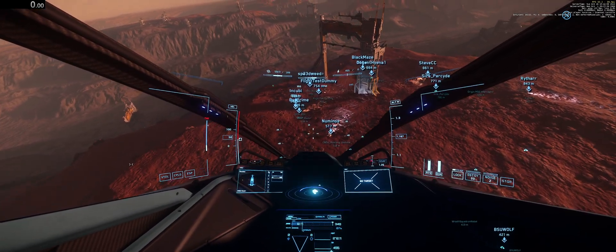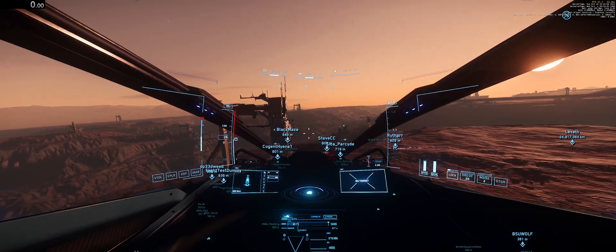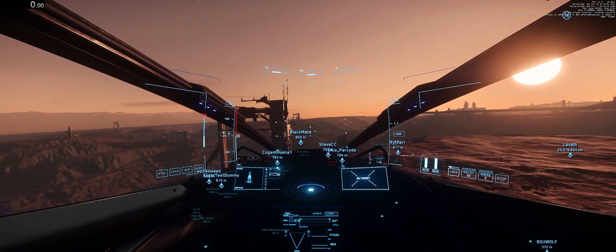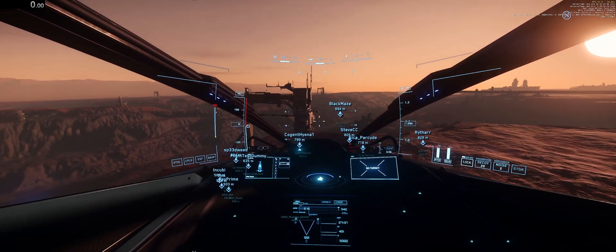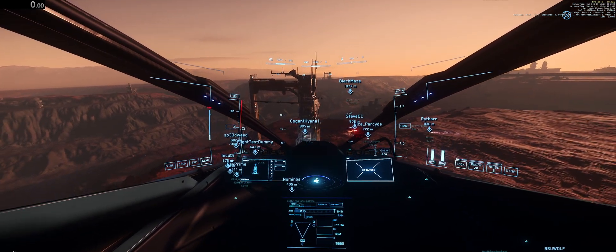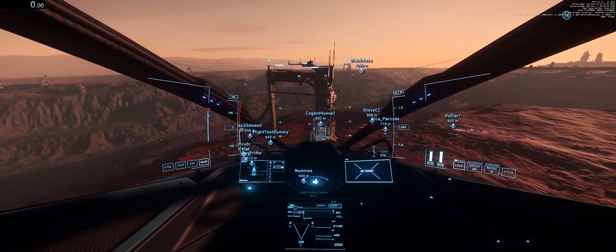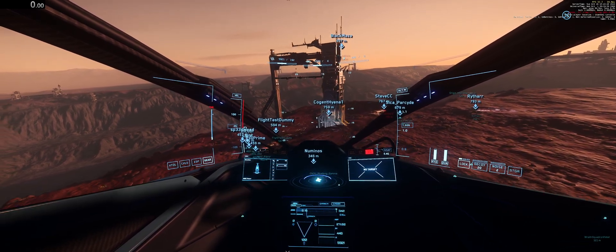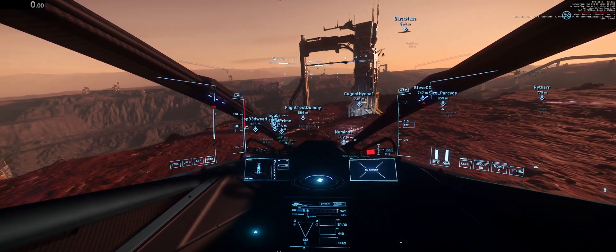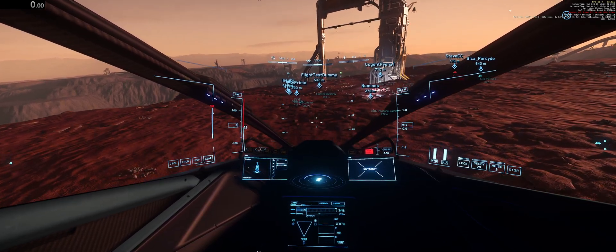Right now I have my landing gear up and I'm using my bottom thrusters ever so slightly to maintain altitude. I'm going to engage my landing gear — so now it is down — and now I'm not using my bottom thrusters. What I'm going to do is gently use my top thrusters to start to come down. I'm at about 26-25, and I'm going to engage my bottom thrusters or space brake.